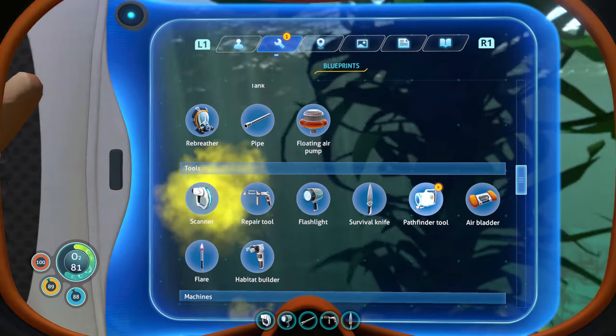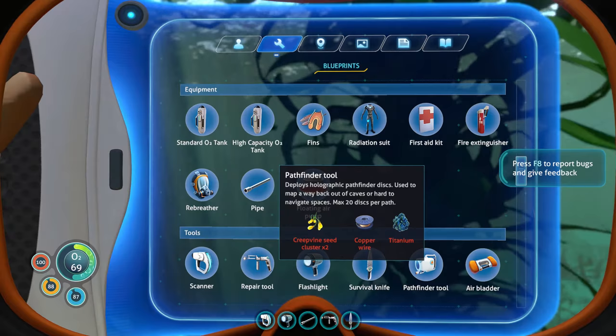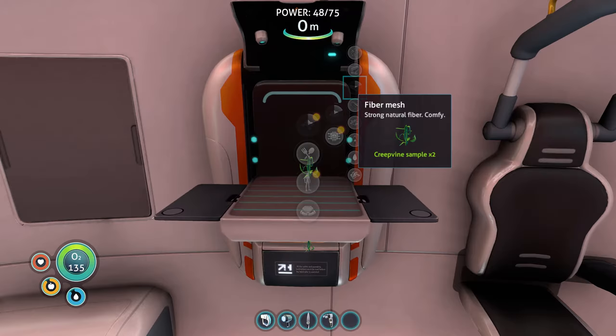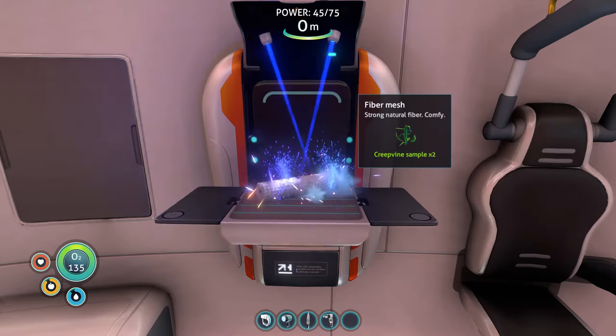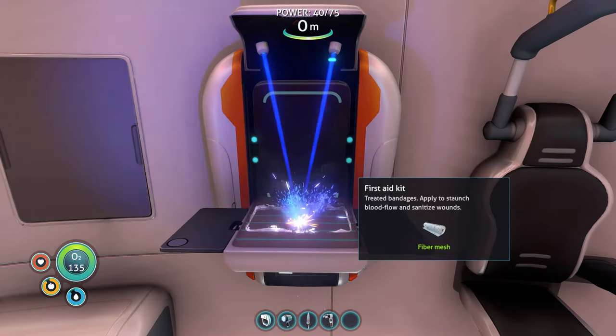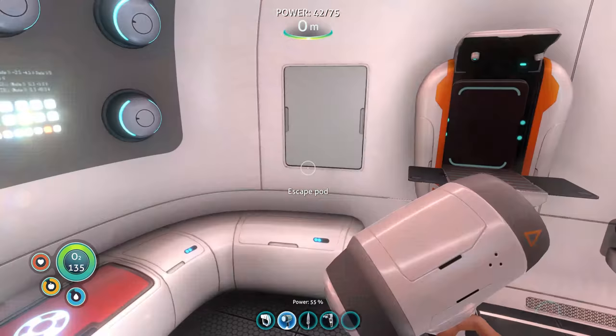What other blueprints do we have unlocked? Pathfinder tool — that's a new one. Deploys holographic pathfinder disks used to map their way back out of caves or hard-to-navigate spaces. We're definitely making that for the next caves episode. So now we can make fiber mesh — let's make a bunch of them since tons of recipes need this. I've pretty much filled up on creepvine samples. What can we make now? First aid kit — we can craft these now, and I think I'm going to make at least one.